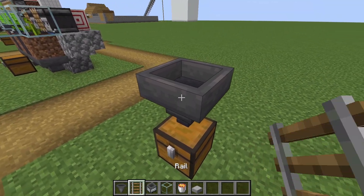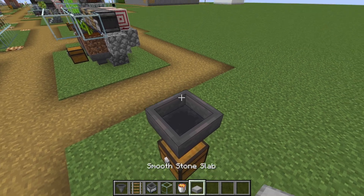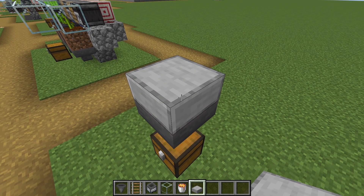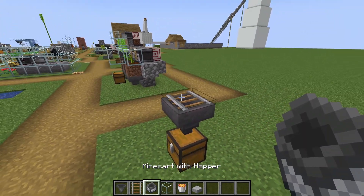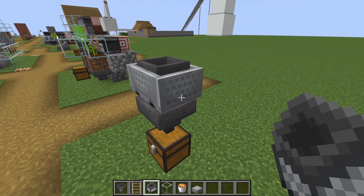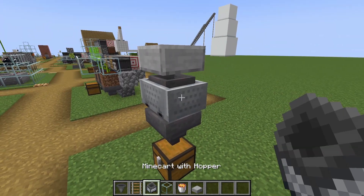So we have a chest and hopper. Now this is where the optional part is — if you don't want to use rails and minecarts, you just put the slab here, but then you kind of lose efficiency and performance with this farm, which I noticed with my old one. So I like to put the slab first, then put the minecart.